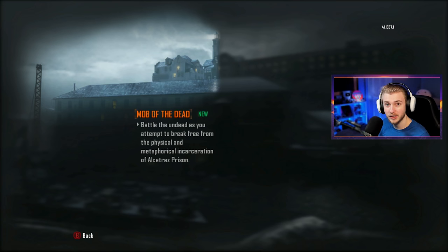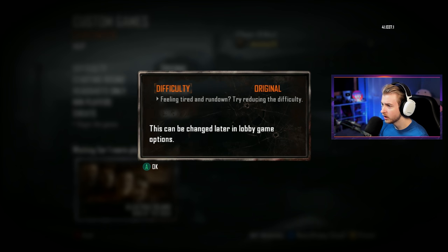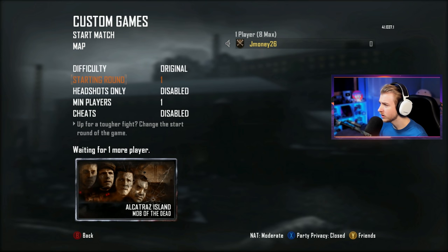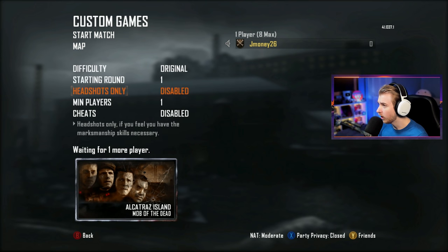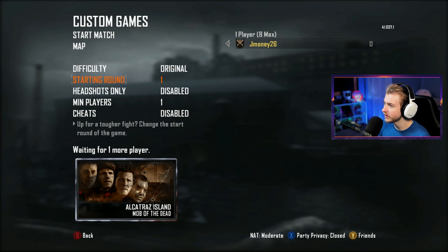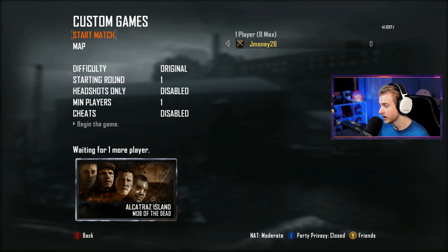Let's hop in and see what Mob of the Dead's all about. There's a difficulty on this? Original and easy? I'm no bitch, I'll do original — unless I start getting messed up, then I'll go easy. Whoa, I can change all this? Starting round, headshots only. This would have been so nice for Cold War if I wanted to see what a certain round was like — I could just start on round 69. We'll keep everything at default.